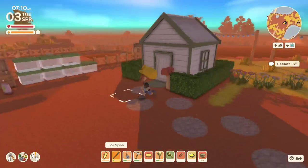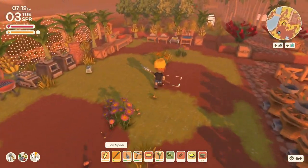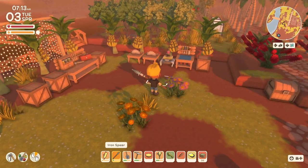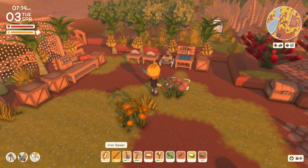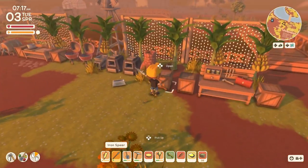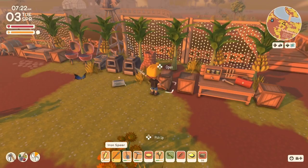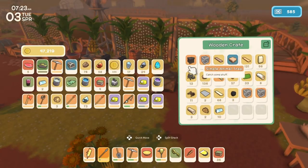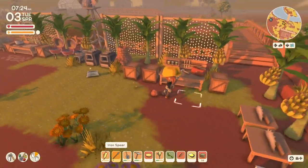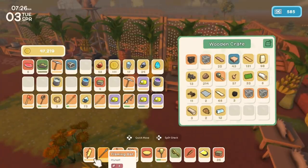Our pockets are full, so we can't grab our dirt printer from Franklin. Let's take care of a few things. We've got quite a few wildflowers growing in our yard. I actually don't want to press the add to stacks button there. There we go, that empties us out a little bit.